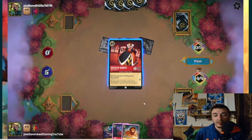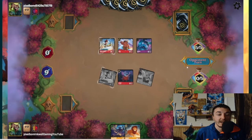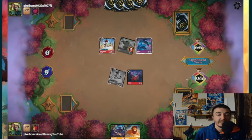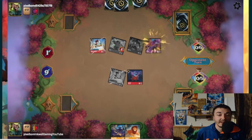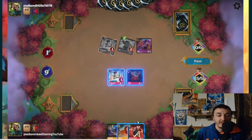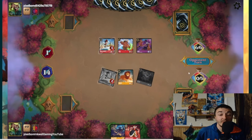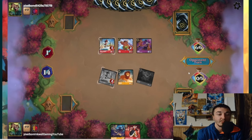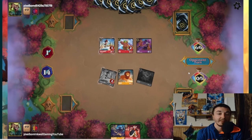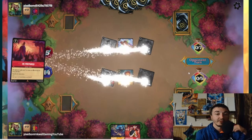We draw another Queen, ink her, quest with Doc to go to seven, play Stitch, quest with Mini to go to nine. If Maui trades with Doc we can go to 12, then 14, and Maui gets finished off taking out Stitch. Yzma comes down — I lose a card, opponent went for Rabbit and drew three. Pretty okay with that. We play Mufasa, quest twice to go to 14, threatening game. Maui can trade with Stitch so we won't get lethal. Be Prepared is a huge threat here — expecting that to come down, especially with all those draws.